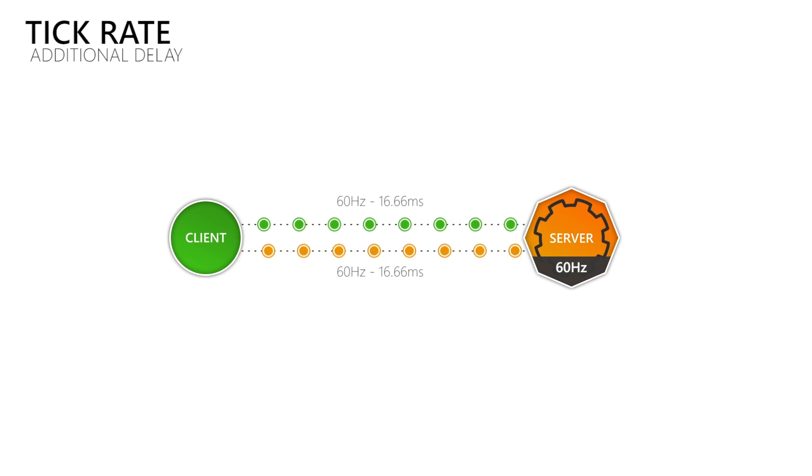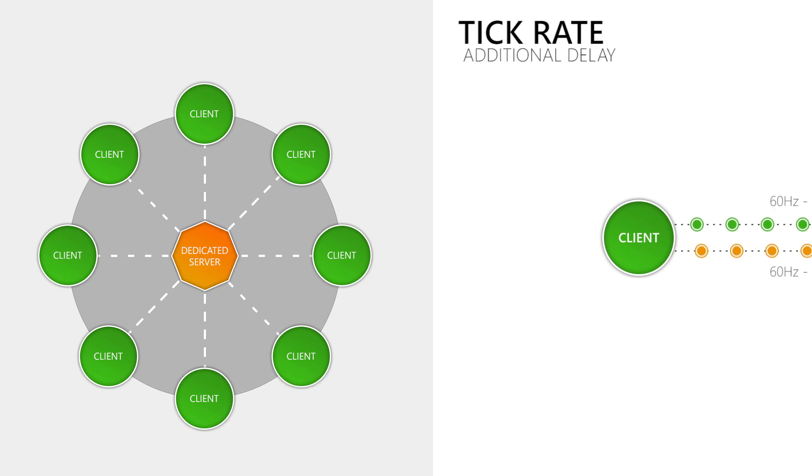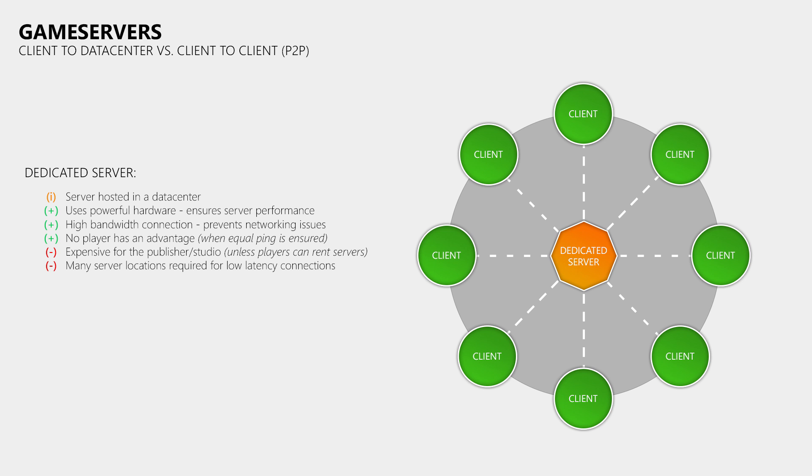So the distance between you and the server is primarily responsible for the delay that you will experience in an online multiplayer game. One solution for providing servers is that you pay hosters to set up dedicated servers in their data centers to which the players then connect. This means that your game server is running on powerful hardware and the data center has enough bandwidth to handle all those players. Also when you ensure that all players have more or less the same ping to the game server, then you can also ensure that no one has an unfair advantage. The downside of dedicated servers is that if you don't have a game or franchise that builds around the idea of having the community rent and pay for these servers, then the publisher or game studio has to pay for them, and they are quite expensive.